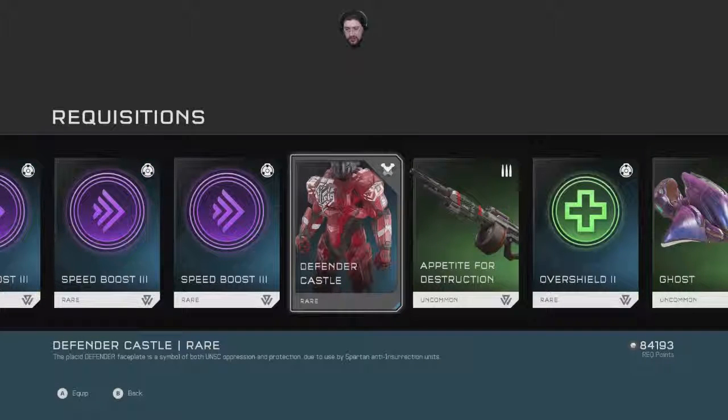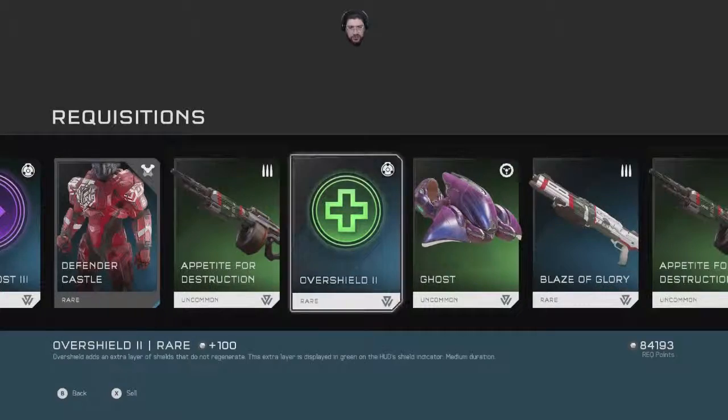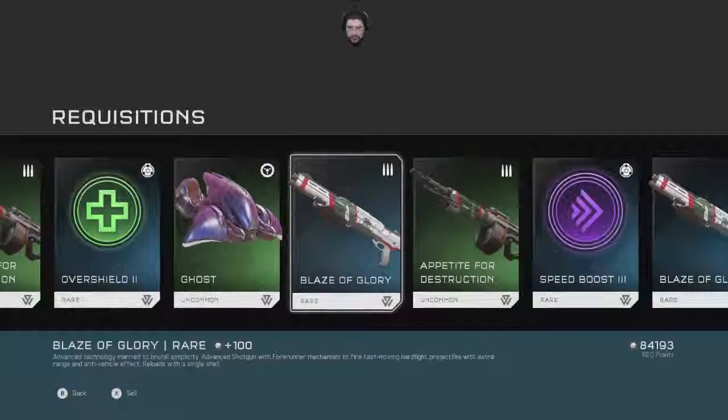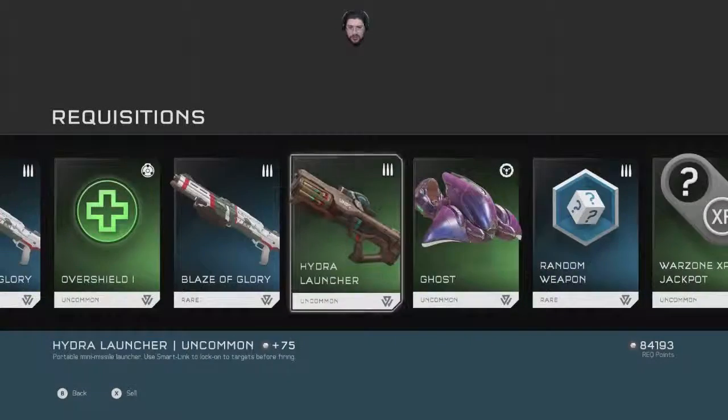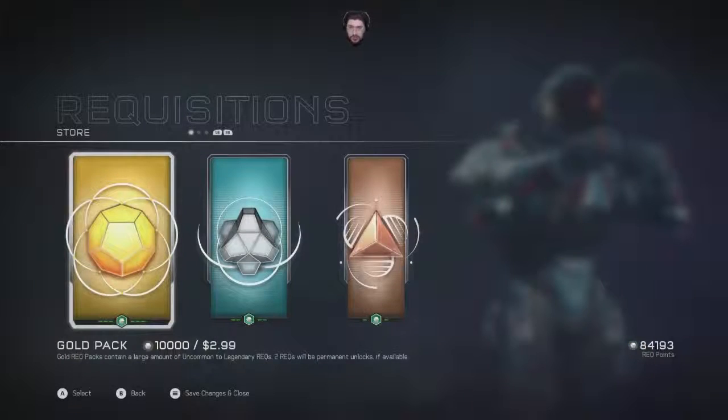Defender Castle — pretty nice looking, I guess. The symbol of both Unicy operation oppression and protection due to use by Spartan anti-insurrection units. A SAW is always good to use in game. A Blaze of Glory — random weapon rare. Let's go again.